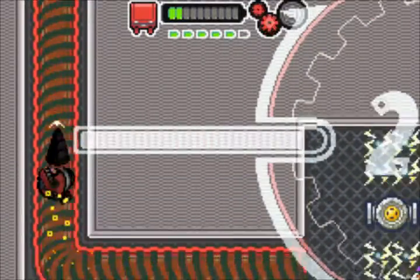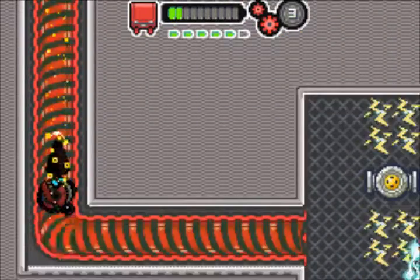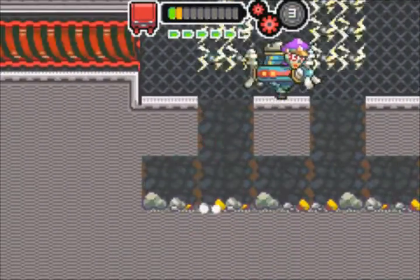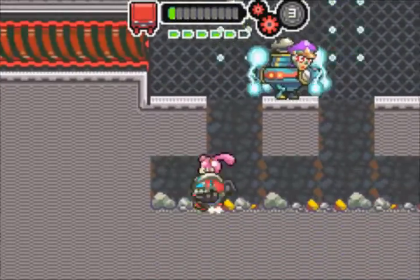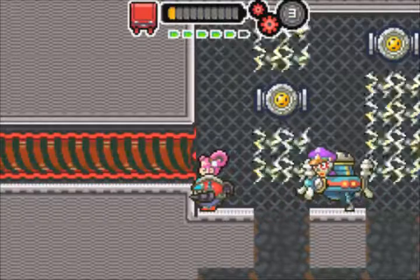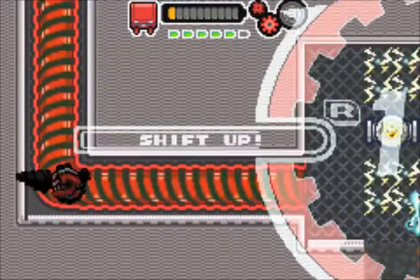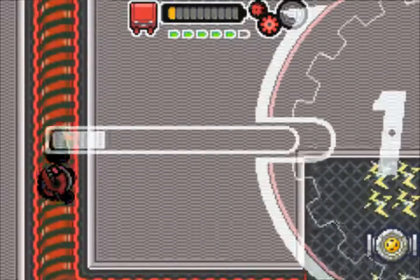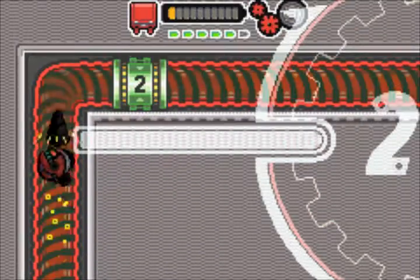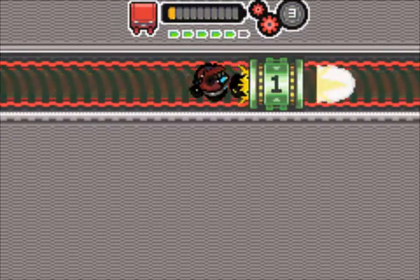Also here we have these tubes — if you remember, where you need to stay at a certain gear in order to proceed forward. Here, for example, you need to stay at the second gear in order for the tube to lead you forward. If you're not staying at the second gear, then it launches you backwards. We already met this kind of thing before.